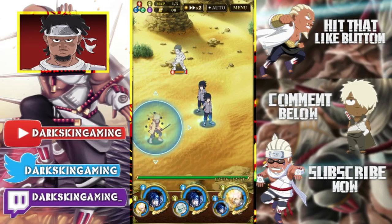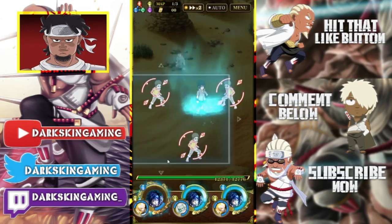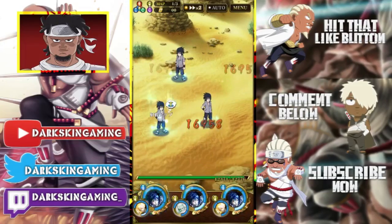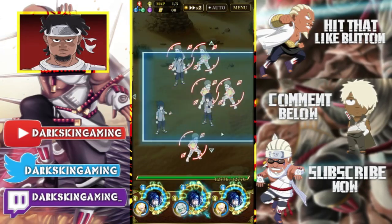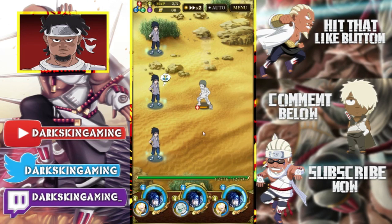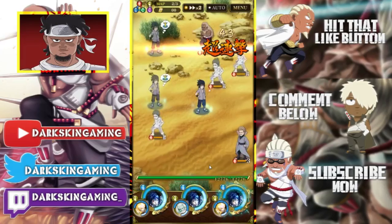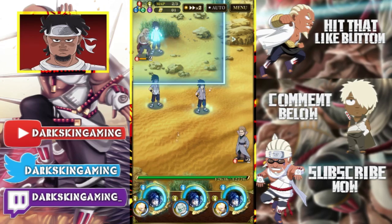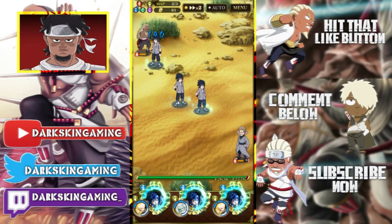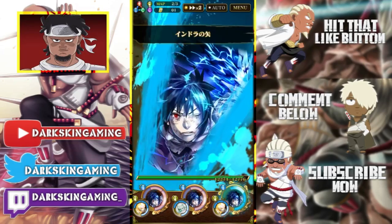We're going to do the first map and then get into spamming jutsus. I have counterattacks too, so there's that. Like, this is insane — I can just keep doing this over and over. Some people might say you need to stop for chakra, but that's the crazy part. That's one of the only times I wasn't able to hit both targets, which is actually pretty funny.